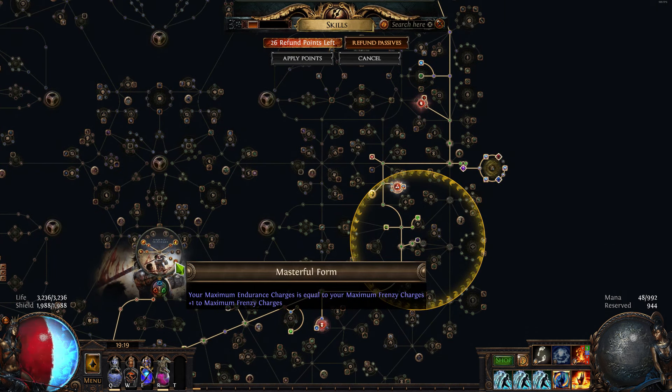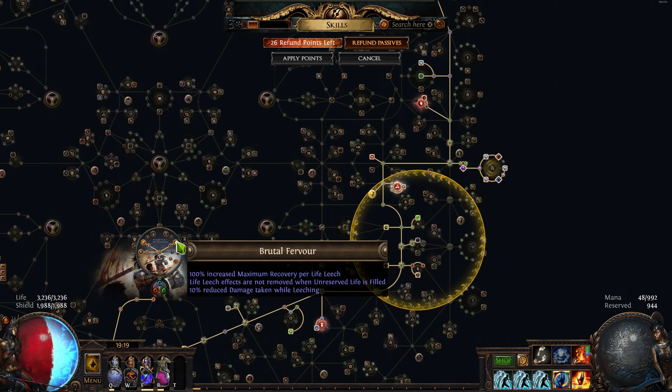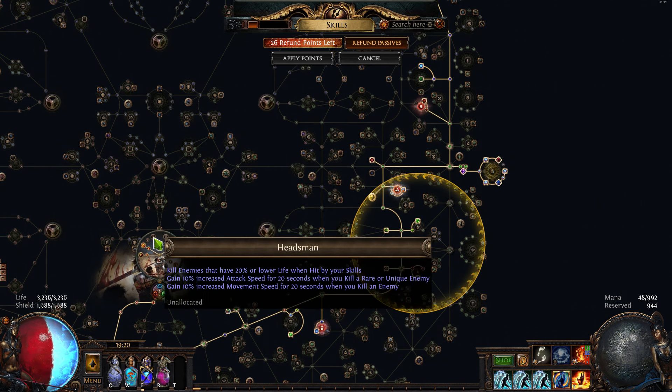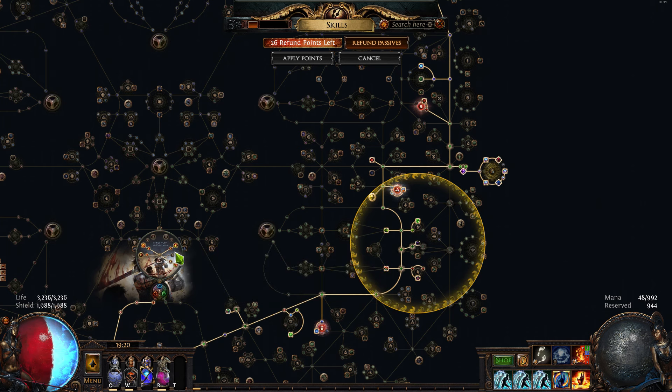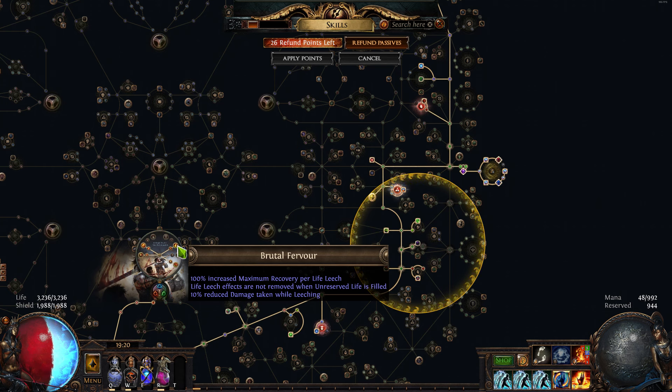I'm grabbing this node so all of the Endurance Charges get pumped up from the Frenzy Charges, which then get pumped up from the Power Charges because of Badge of the Brotherhood. For this note, I'm not exactly sure this is the right choice — it's giving me 10% reduced damage taken while leeching, which is the main reason I'm grabbing it. But actually, life leech effects are not removed when unreserved life is filled, so it's a constant 10% reduced damage taken. That's pretty good. The maximum recovery is pointless for this build because I have so much life regeneration.